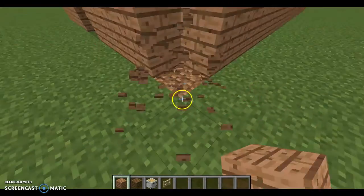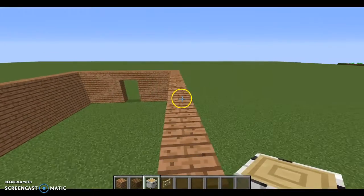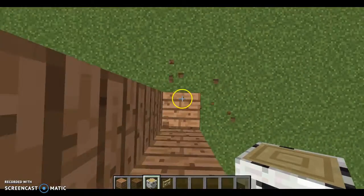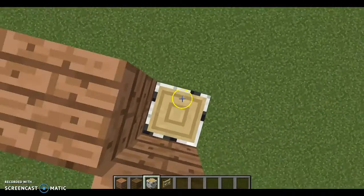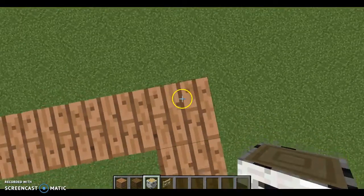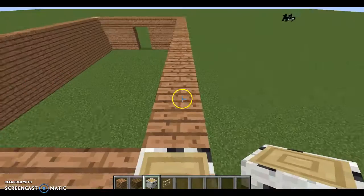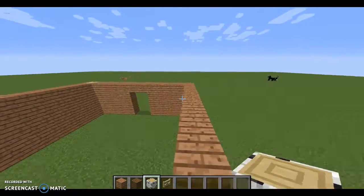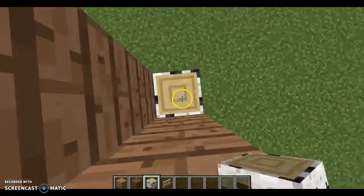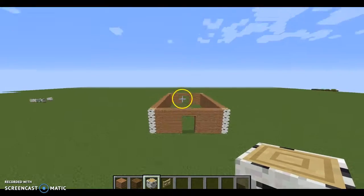What I'm going to do is get rid of the corners and build them up with birch, because it gives it a little bit of a different look. Jungle wood with birch looks really good, I think. You don't have to do this part, I just do it because it looks cool. It gives the barn a little bit of extra detail.